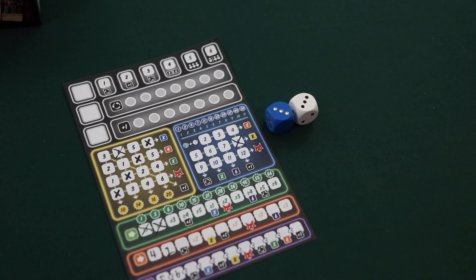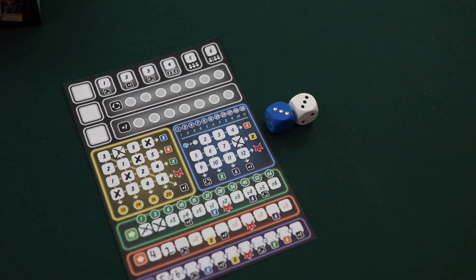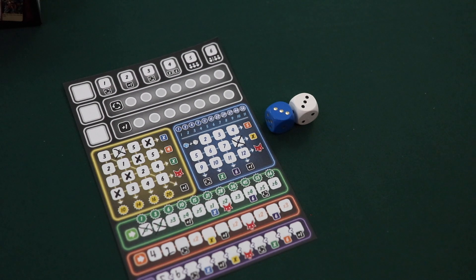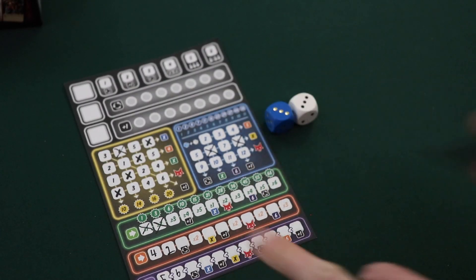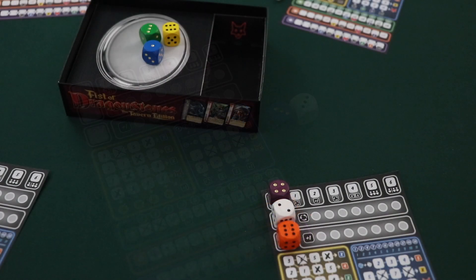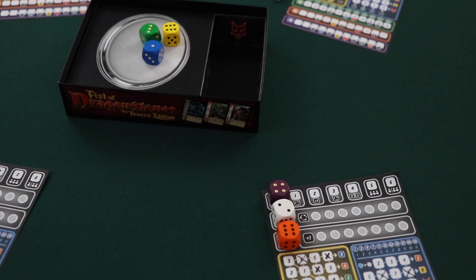If a player selects the white die and uses it as a blue — and remember this is possible because the white die is wild — then the white and the blue value are still combined to determine the number that's crossed off. So for instance, in a future round, if a player selected this white three and used it as a blue, you would still combine the white three and the blue three to determine the total, meaning the player would be able to cross off the six. It's important to note that these two values are always combined no matter where the dice are. So let's say a passive player wanted to use this blue one — they would add this blue one and this white two, even though it's on a player's score sheet, allowing them to cross off a three in their blue section.